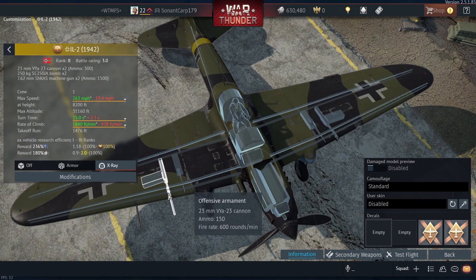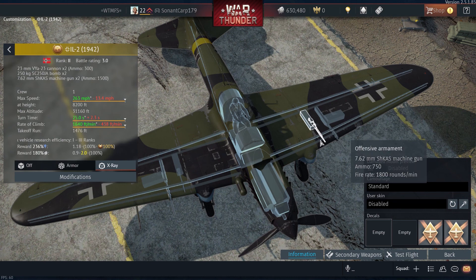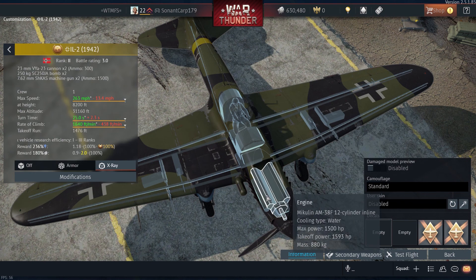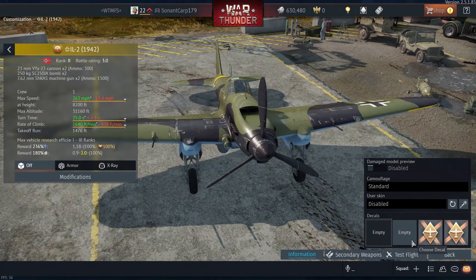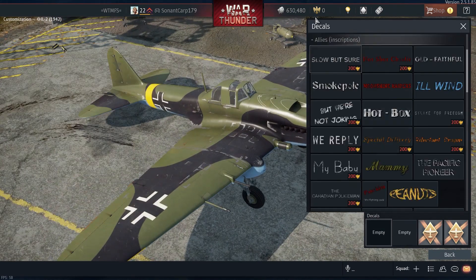So we have two 23-millimeter cannons and two 7.62-millimeter machine guns, and then a 1,500-horsepower engine. I'm going to hurry and do some customization for this.